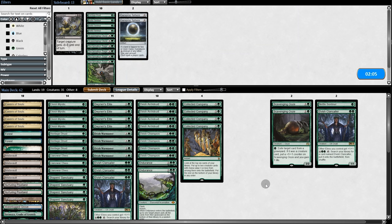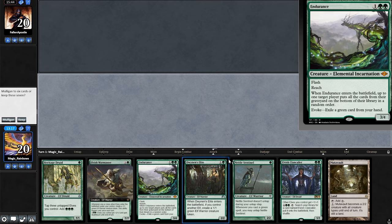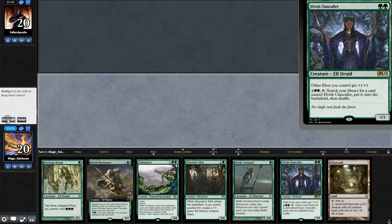Going into game three — now that we know they kept in their Counters, we'll dump the Oozes and bring back in the hosers. Opening hand, no Sanctuary, no green source — we're going to mulligan. And yeah sure, we'll keep this.